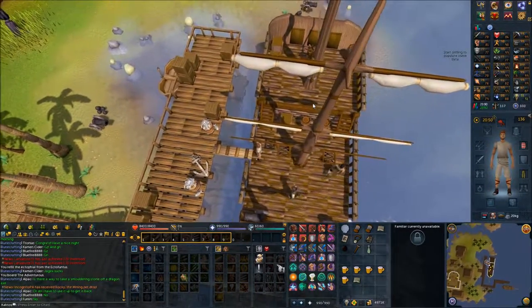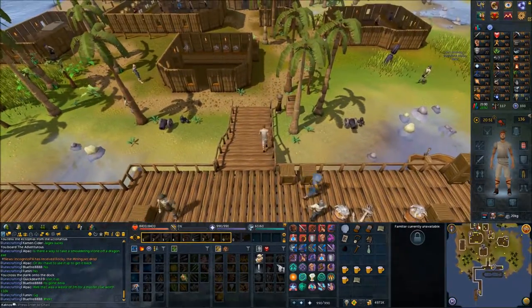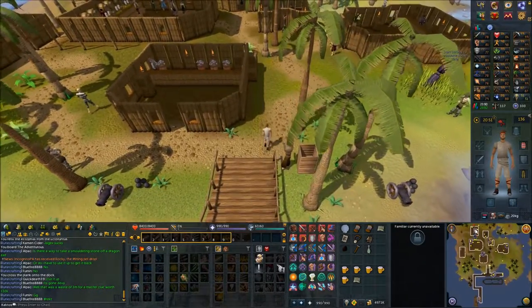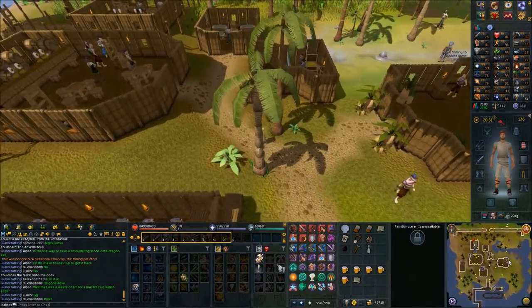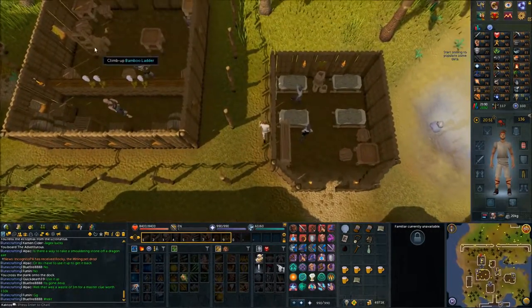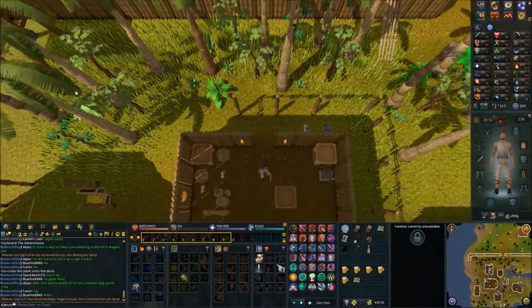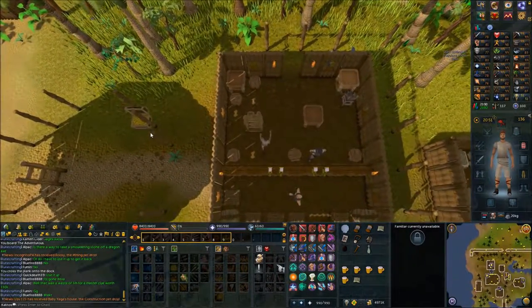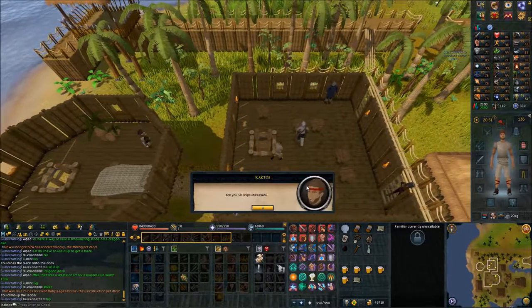Cross the gangplank and make your way north. Go into the bar-looking area — the second one, not the first one — this little one right here. Climb up the bamboo ladder once you're inside. Speak with 50 Ships Mufasa.